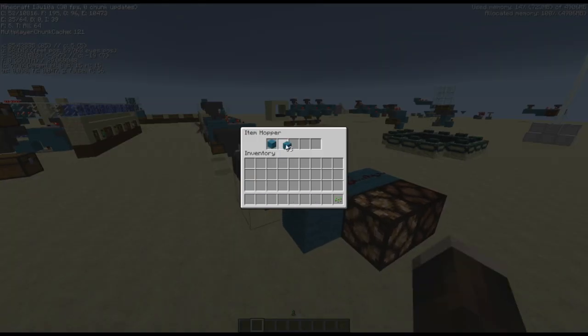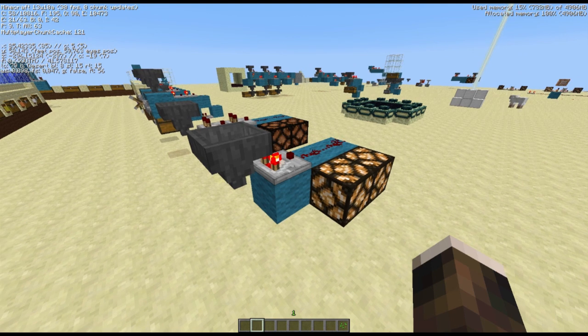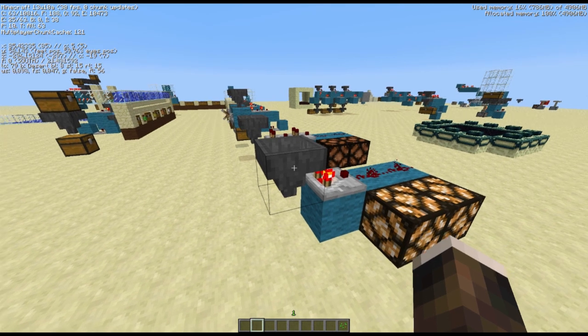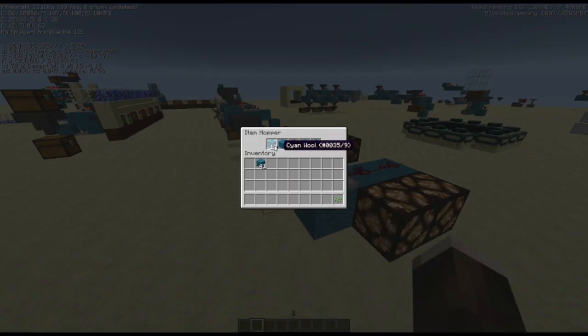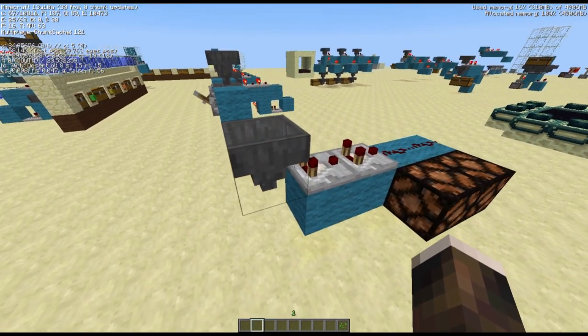If we add some more items, the second block got powered. This is the border, I can say. So the comparator will emit a redstone signal strength according to the amount of items in this hopper or any other container. This is a total of 22. Let's quickly see what happens here.